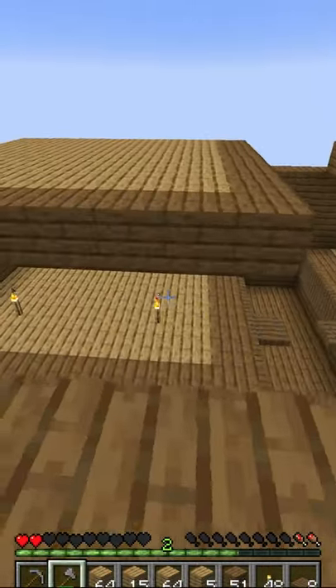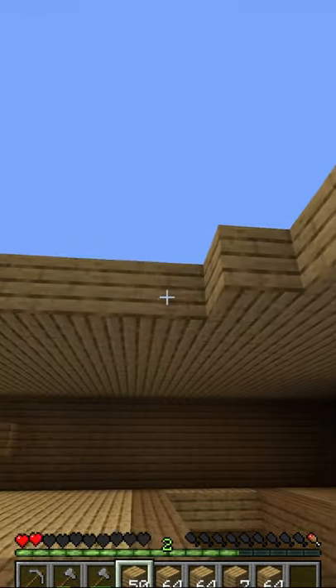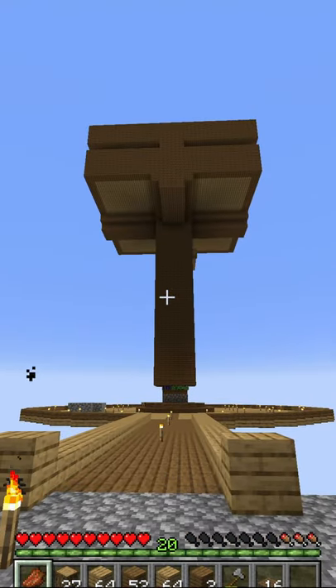Added a second layer to the mob farm. Built another wall 3 blocks high on the outside, and added a ceiling. Filled that all in, added water, placed trap doors on the upper layer. From the outside it turned out fantastic, look at that thing.